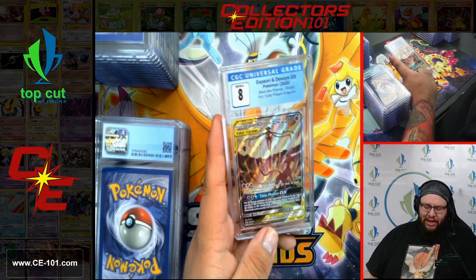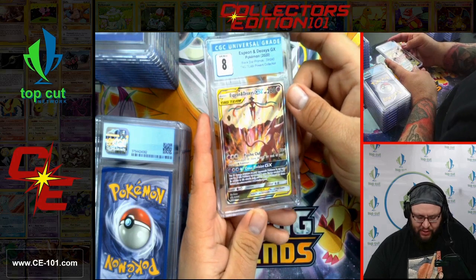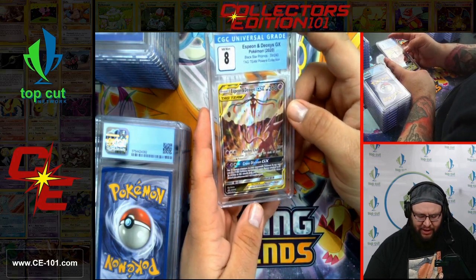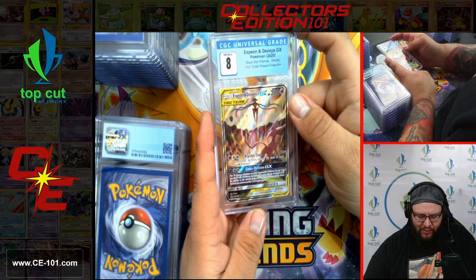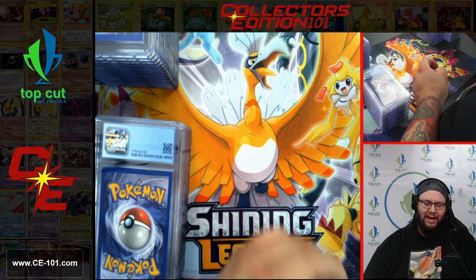Espeon and Deoxys GX from the Tag Team Powers Collection, coming in at a Near Mint 8. Very cool looking card — Deoxys going all crazy space awesome, and Espeon is like 'oh, well then.' Espeon probably walked off the other way.